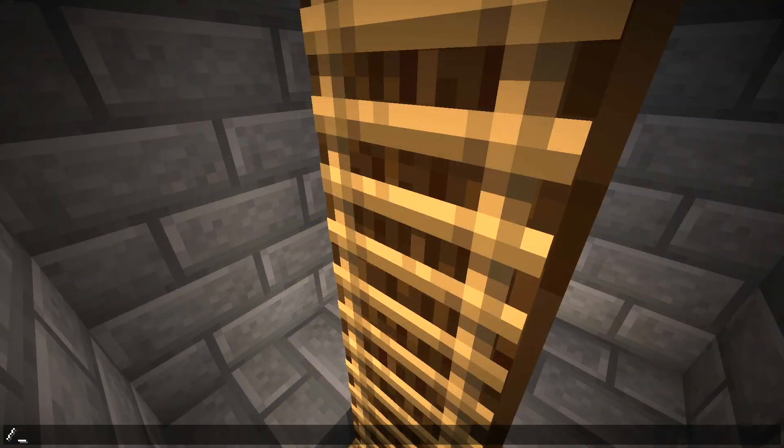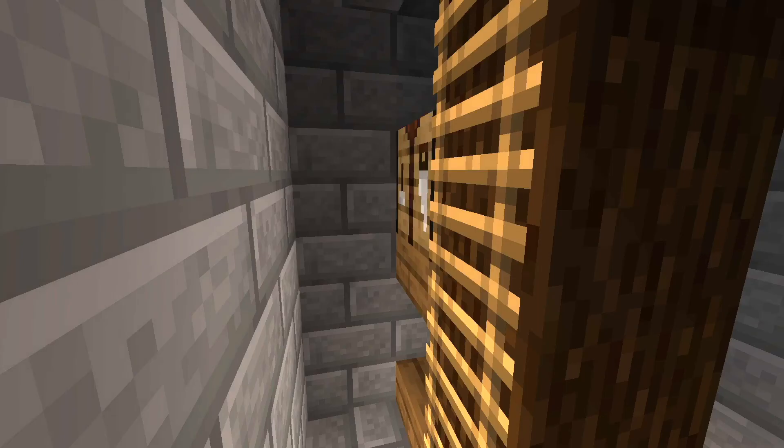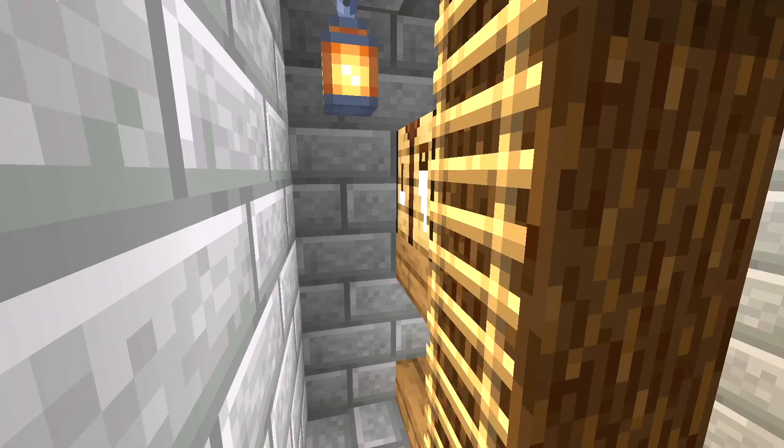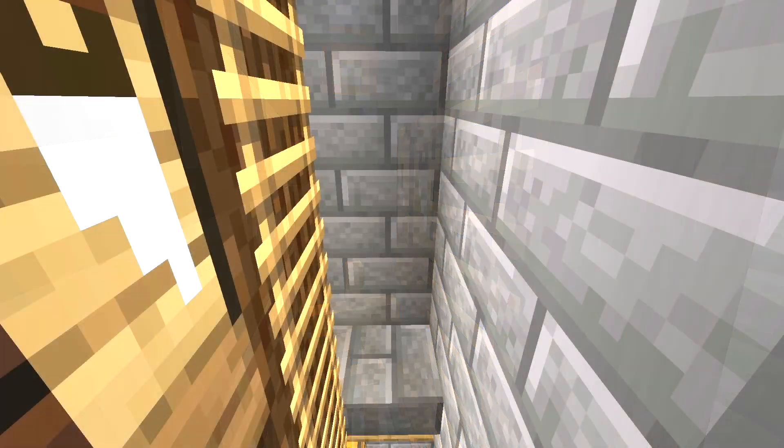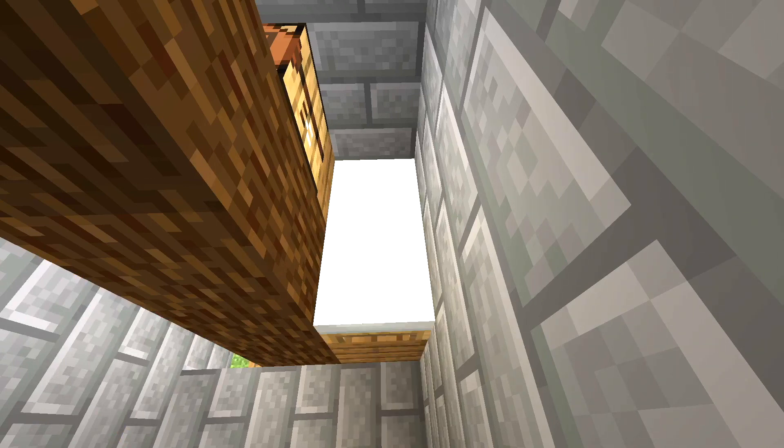Now go up to the second floor. Place a spruce plank stair here and an upside down one on top of it. On top of that, place a crafting table. Place a lantern on this block and another armour stand on this block. Place an item frame here. Now to finish off the entire castle, place 2 spruce planks here and place a bed on top of them.